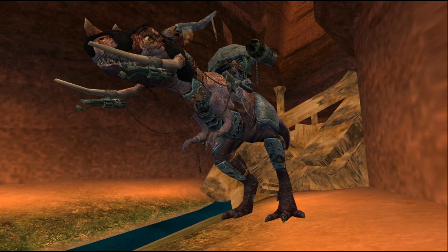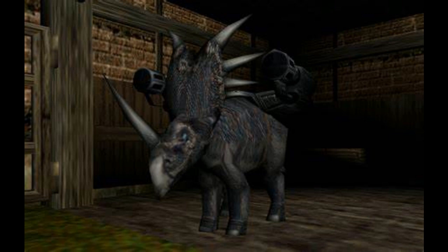The Styracosaurus appears very similar to a Triceratops, except it is larger than the Triceratops in the game. This dinosaur also has one massive horn on its nose in comparison to the three horns of the Triceratops. Added weaponry also includes two mini guns on its flanks.